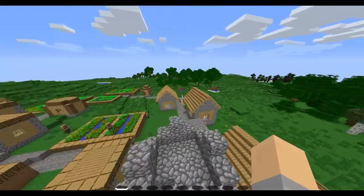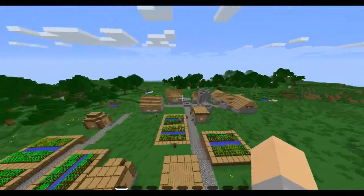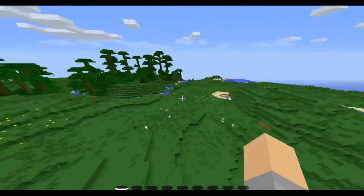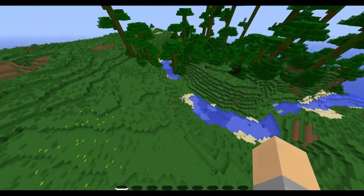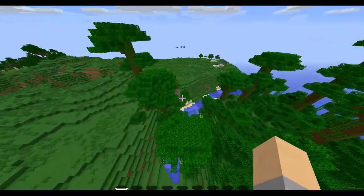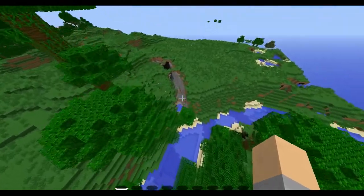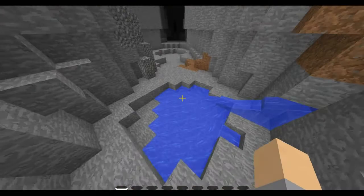There are two houses with bookshelves, which is pretty much almost a full enchanting room bookshelf setup. If you go just over here, there is a massive ravine right there.